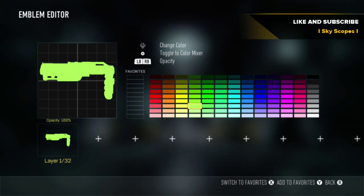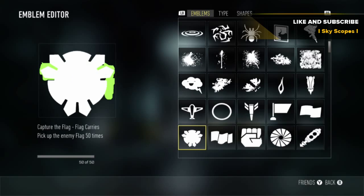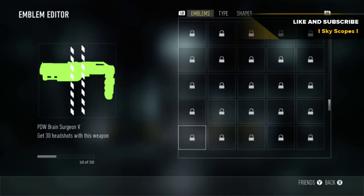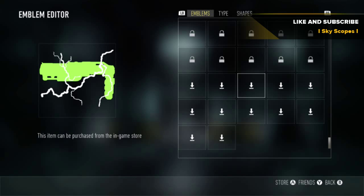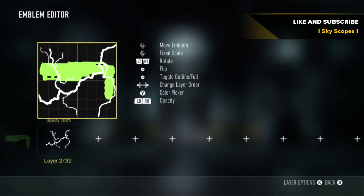Then you can just pick a color and make an emblem out of that. You can also go down to the ones at the bottom that you have to buy, press Y on it, and basically do the exact same thing that you did with the one that you haven't unlocked, then pick a color and make an emblem out of that.